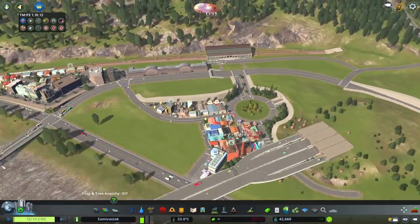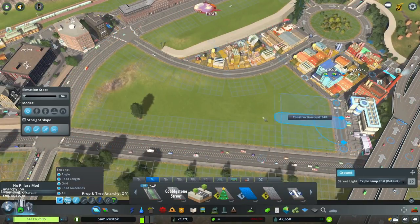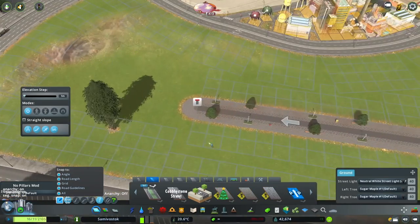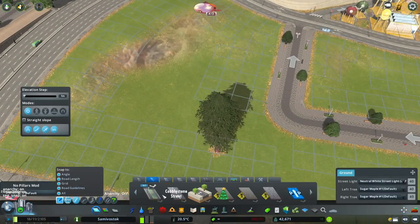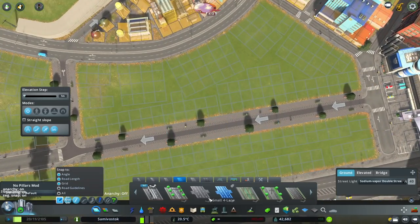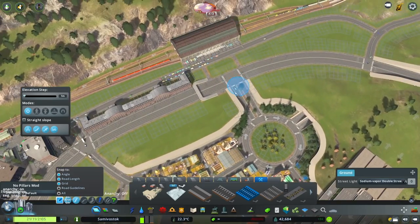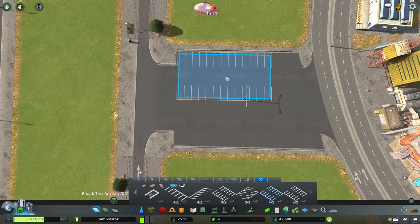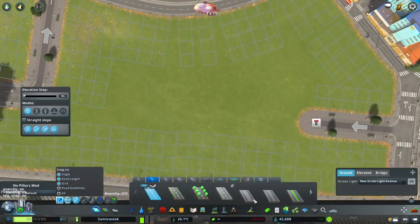On the other side, this part here that I'm just building now — where that road was — that is going to be a place where I will end up putting some very low socioeconomic type housing. I'm sure there's going to be some real-life examples of what I'm about to say, but generally you don't want to have really high density or nice buildings next to an industrial estate. So the buildings in the surrounding areas are going to be generally cheap housing for mostly the workers in this whole area.